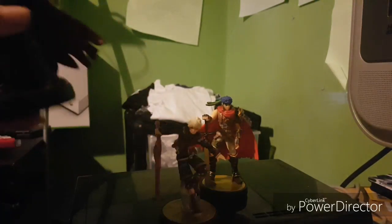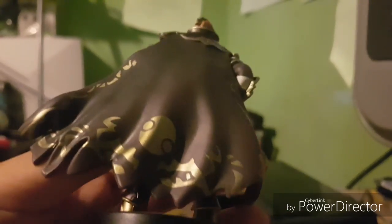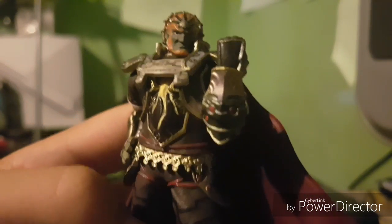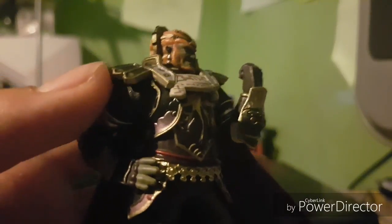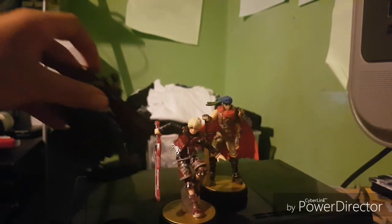Next up, got Ganondorf. Ganondorf's also got some really nice facial details. His clothing is brilliant. His posing is also awesome. And unlike Shulk, he doesn't have a stand. Obviously it's got all the amiibo info down there. So yeah, that's Ganondorf.